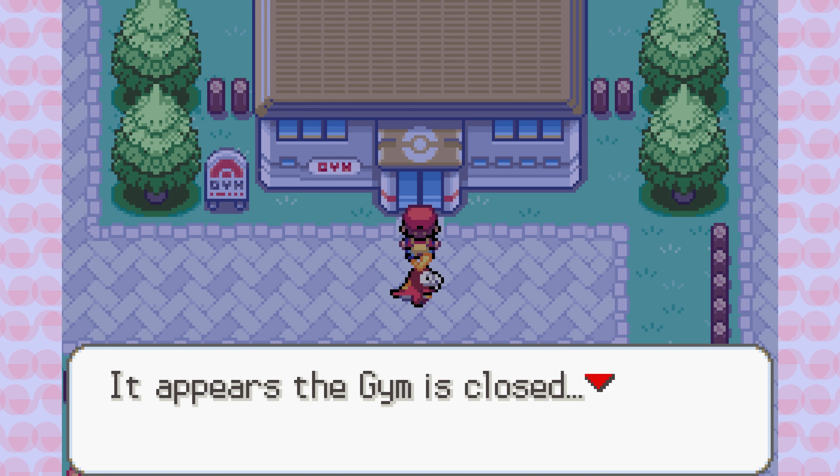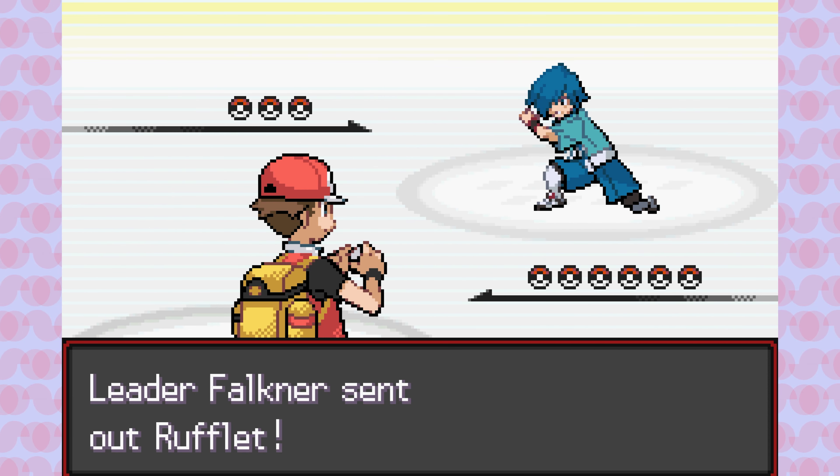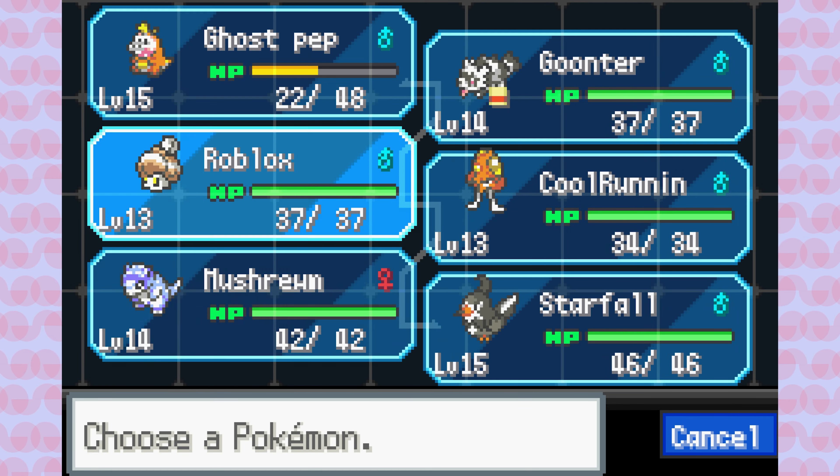Turns out we have to go first to Falkner, the first Gym Leader from Johto. Let me tell you, this fight is a beast. It caused countless resets. It's the first real challenge of this game.